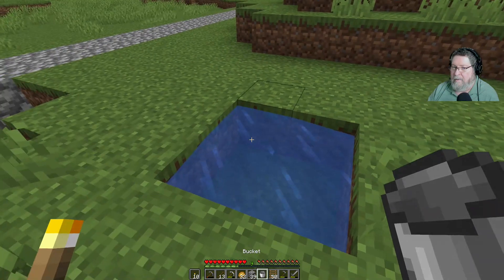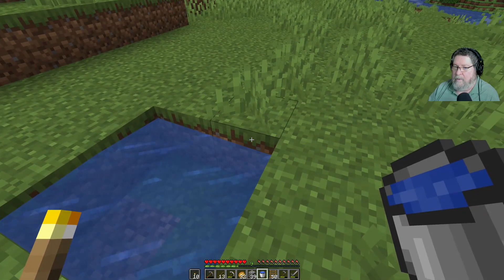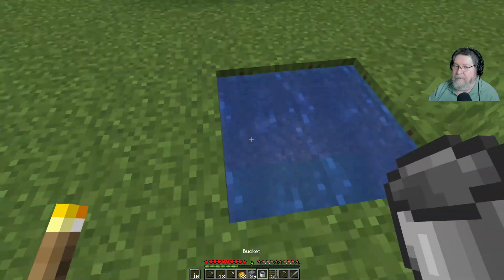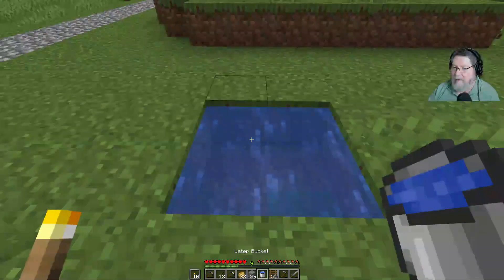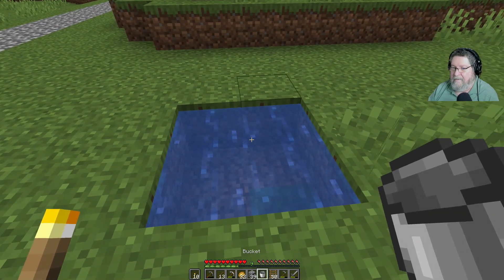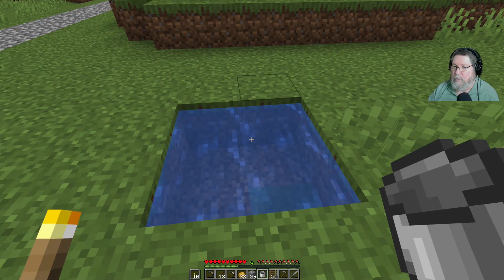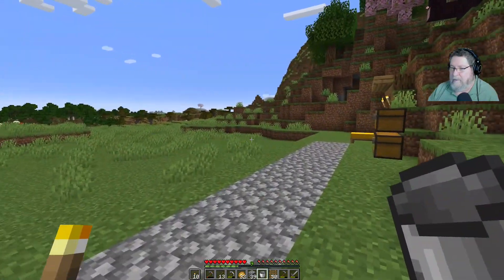If you put one bucket of water there and the other in the opposite corner that fills it in, so that's a full source now — I can take water out of it and it doesn't go away, it stays. Ain't that cool! I don't need it right now though so I'll leave it empty.